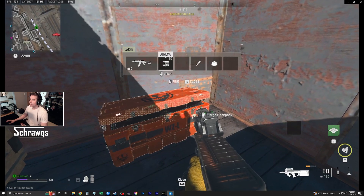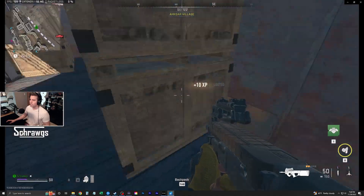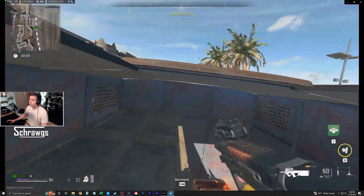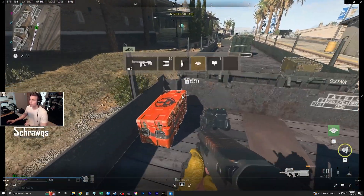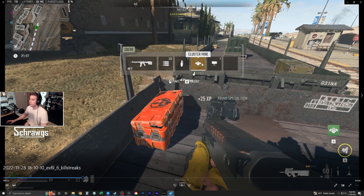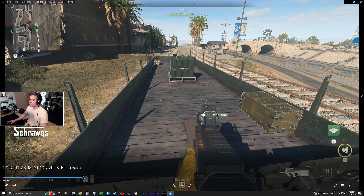Here you can see I'm on the train, working my way through each one of the cars and looting all the chests. There are lots of legendary chests on here, so in my experience there's a really good chance you'll find at least one killstreak, maybe two if you're lucky. Here you can see I find my second killstreak — I had my equipped one, so now I've got two. I'm going to grab that and then head over to airport after looting the rest of these boxes.